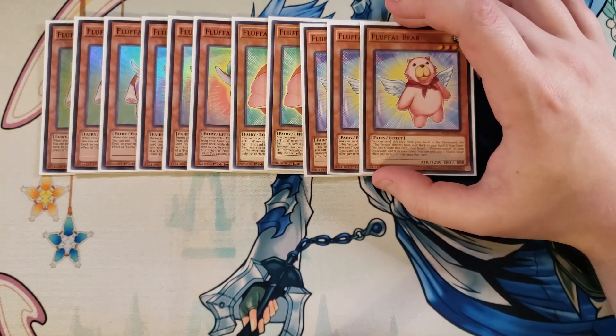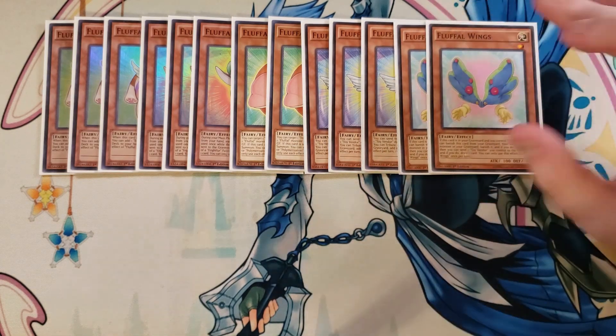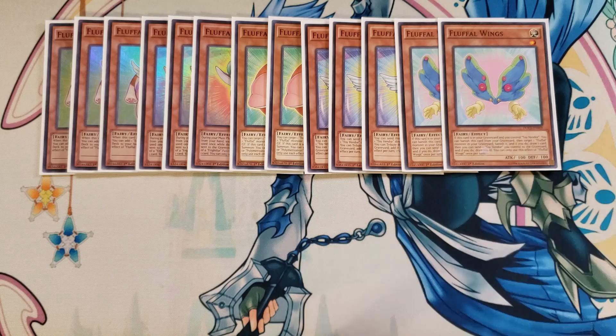We play three copies of Fluffal Bear. I still think three is fantastic in this build because Fluffal Bear has the ability to send itself from your hand or field to the grave to set a Toy Vendor directly from your deck to your spell and trap zone. You can also trigger this card to target a Polymerization in your graveyard and add it back to your hand. It's probably one of the better cards in the entire deck because it can get you so many additional plays.